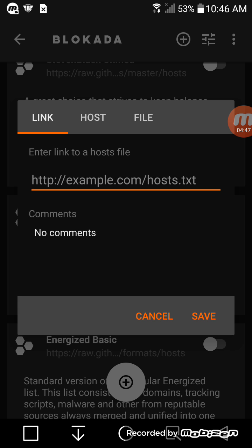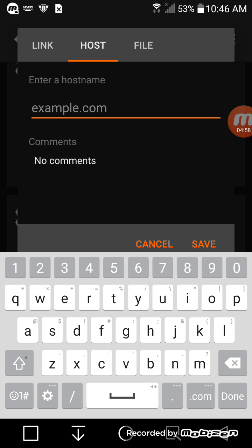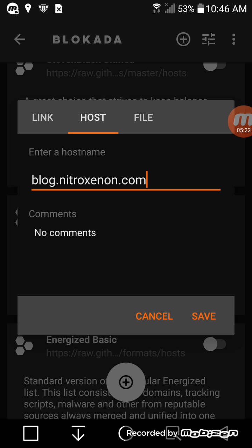Next we're going to click Host, and then we're going to type a URL for a host block. You want to type blog.nitroxenon. And then we're just going to save that.